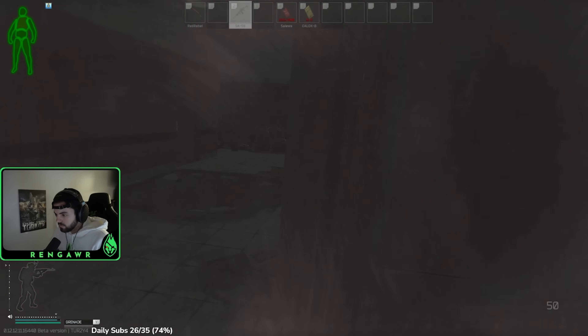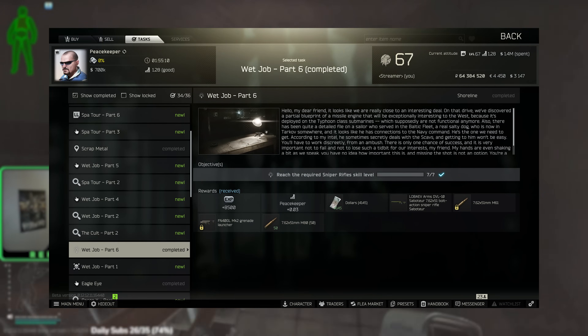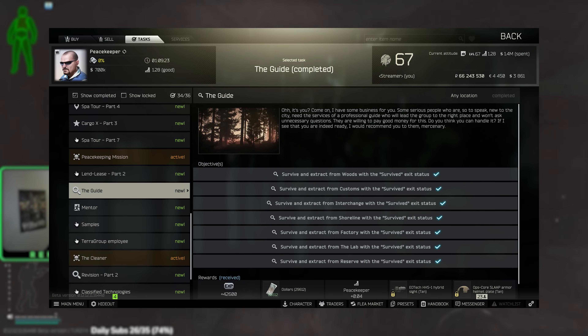The Guide is a Peacekeeper task that requires you to get level 40 and is unlocked after you complete Wet Job Part 6, which requires you to get level 7 sniper rifle skill. At the time of this video, it requires you to extract the following maps with a survive status in a row without dying: Woods, Customs, Interchange, Shoreline, Factory, Labs, and Reserve.